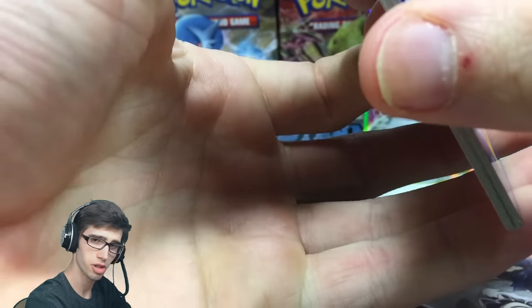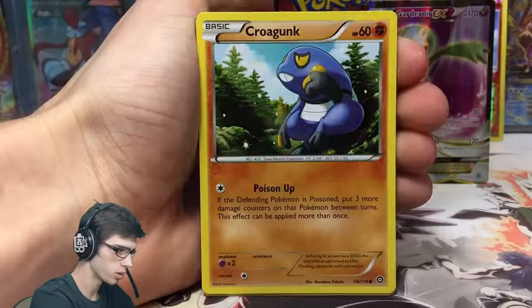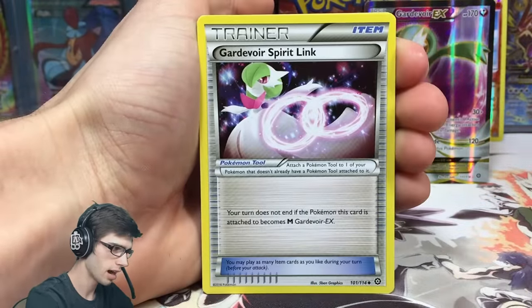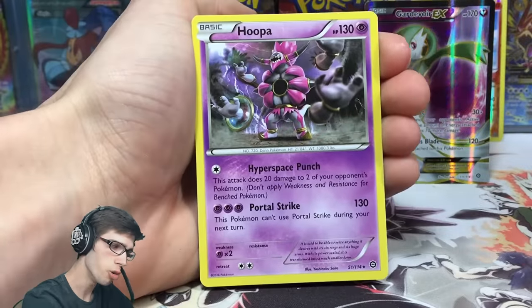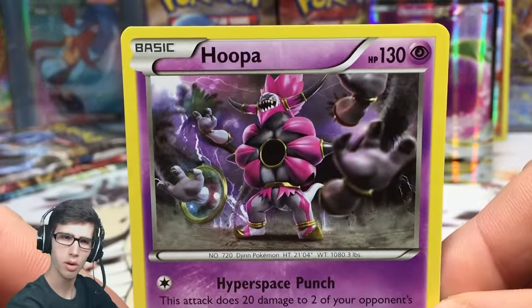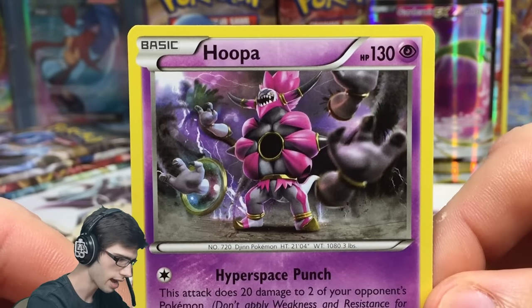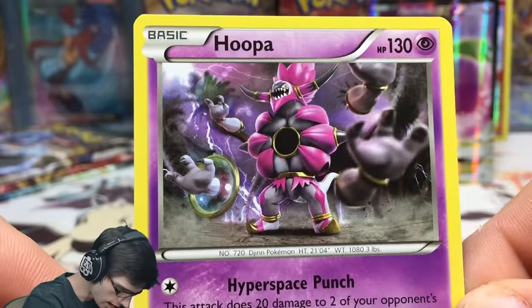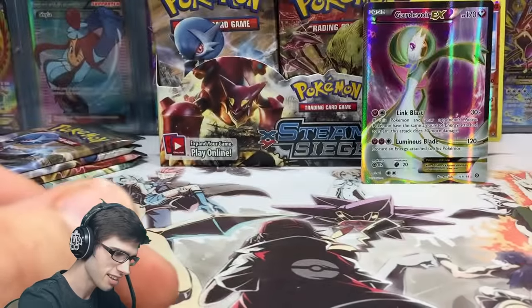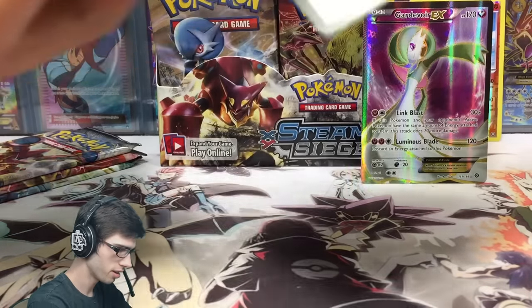Pack five: we've got a Litwick, Ponyta, Marill, Oshawott, Croagunk, Zwelous, Drifblim, a Gardevoir Spirit Link, a reverse Braviary with Ambush and Skydrop, and a Hoopa. This was one of the pre-release promo cards - it has the little Steam Siege stamp and it's a regular rare, which is interesting but at least it's a rare. It has 130 HP with Hyperspace Punch and Portal Strike. I really like that art - let's continue on.